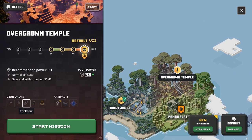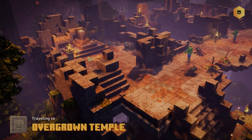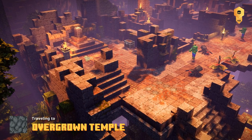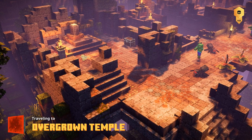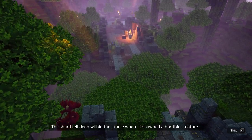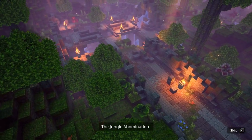We've got some new weapons and we'll probably be getting more as we go through. There's a trick bow and some new artifacts. In the Overgrown Temple, let's read the story: 'Tangled in the Temple - deep within the jungle lies an overgrown temple, a place where nature has reclaimed its rightful place as ruler of the land. Could the shard have landed here?' The shard fell deep within the jungle where it spawned a horrible creature - the jungle abomination.